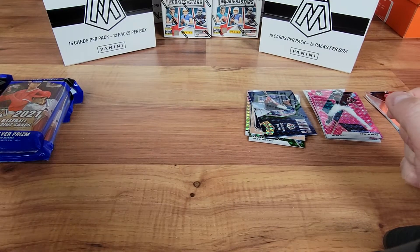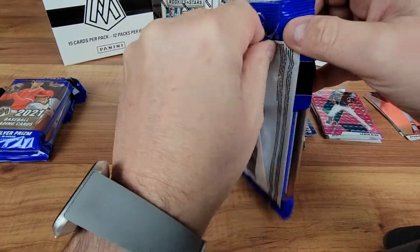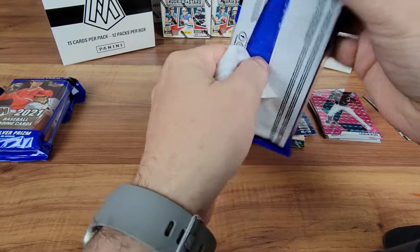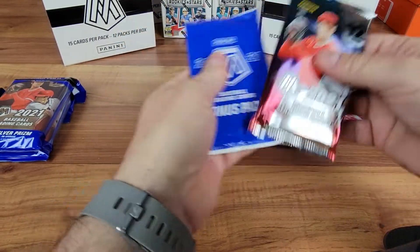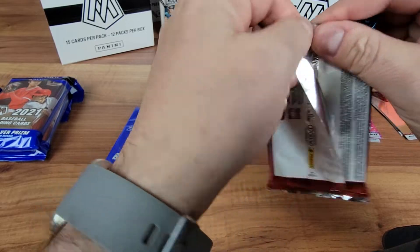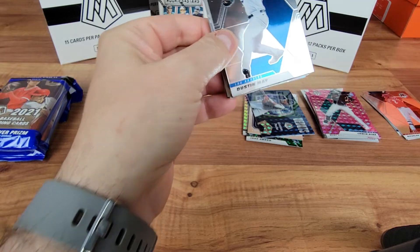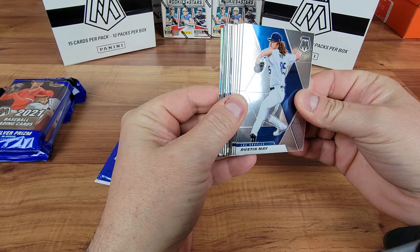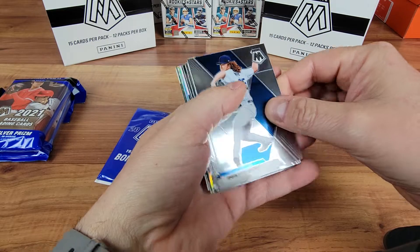We'll get into this next pack. Again, baseball's not been my thing as of late, so let me know if you see something I'm missing. Looks like we've got another silver and a couple greens in here. So we've got a Dustin May. Ken Griffey — a little throwback for me. Pete Alonzo.